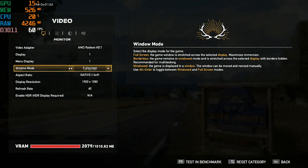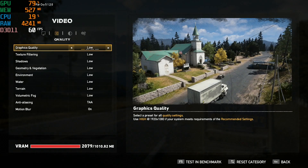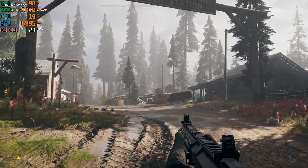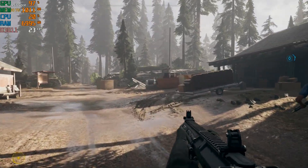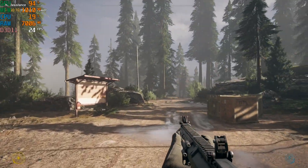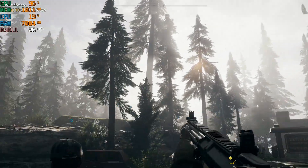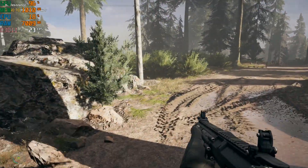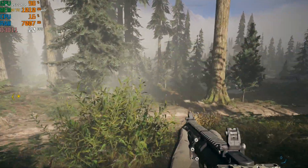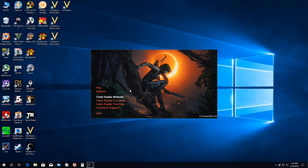Far Cry 5, 1920 by 1080, low graphics preset. Walking through the woods, getting a smooth but only 23 frames per second — not great. It feels surprisingly smooth for being in the low 20s, but with nothing happening you're only getting low 20s performance. When the action starts, it's going to drop even lower.